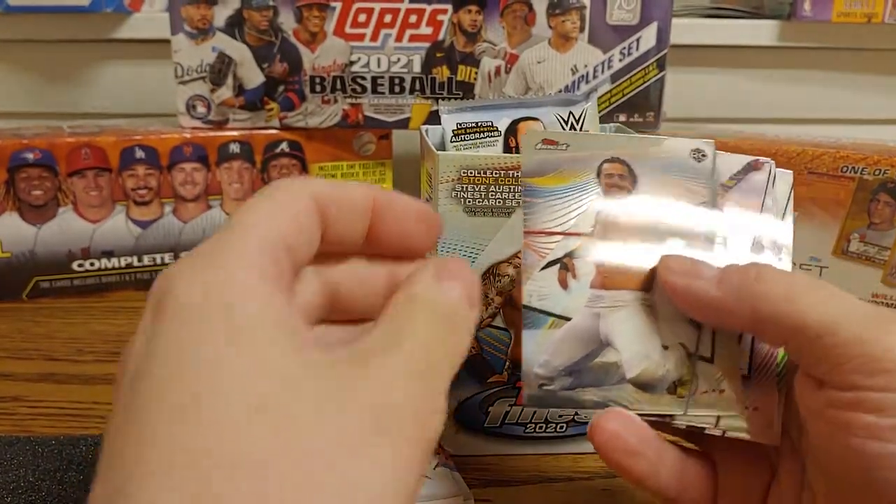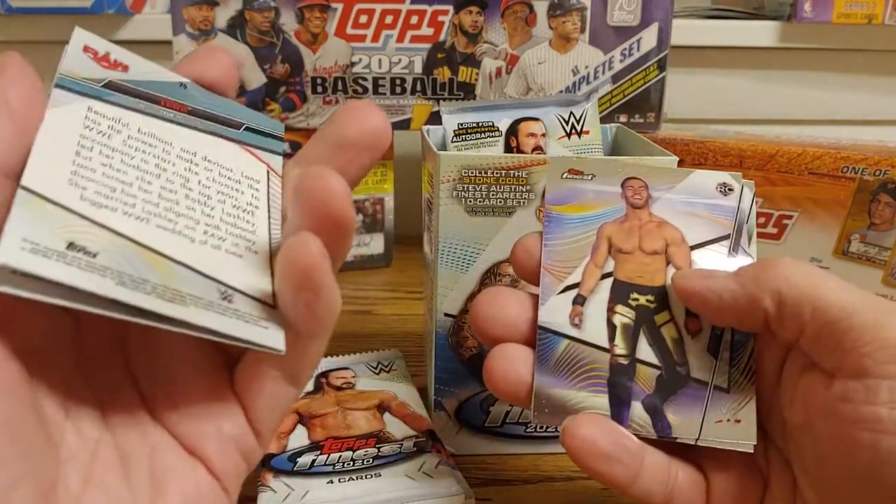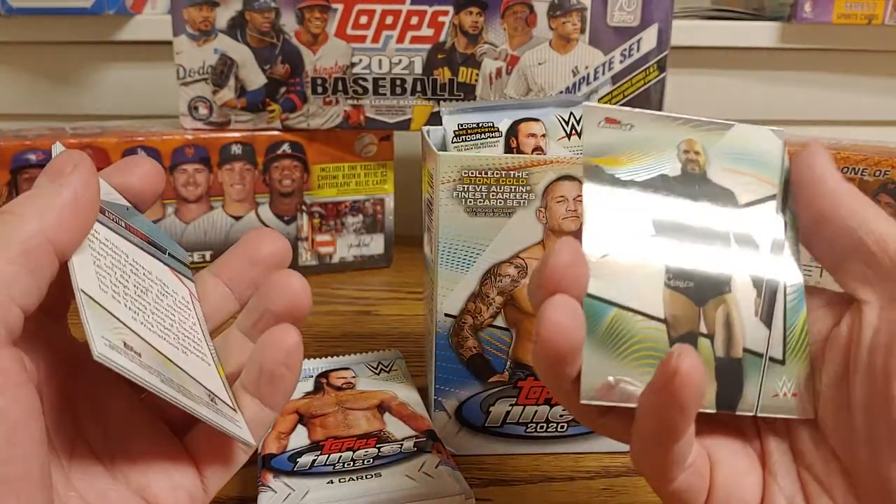Next up we got an Angel Garza rookie card, a Lana, an Austin Theory rookie card, and a Cesaro.